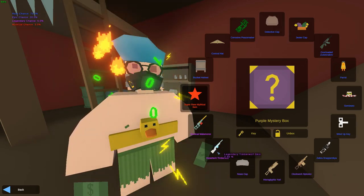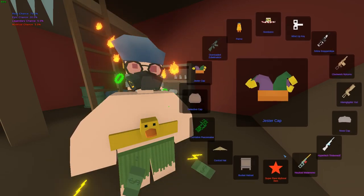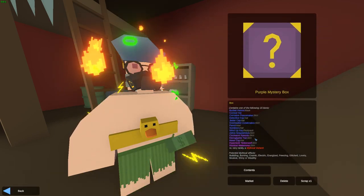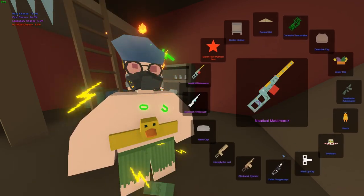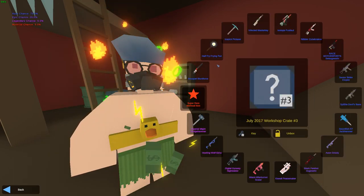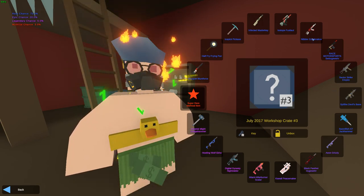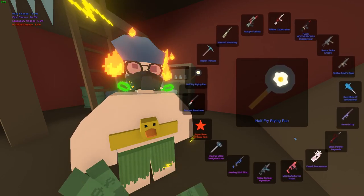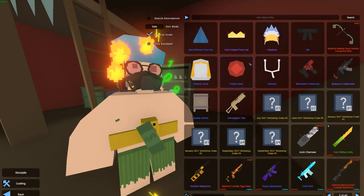Purple box — Hypertech. One away! Of course, one away. A Bucket Helmet. Nelson, why are you teasing me like this? That's one away twice already — or more, I don't even remember. The first box might have been one away too. We got the Yori. Now we're moving to Workshop Crates — these actually have nice skins: Miami, Kawaii, Aeon Grizzly, Howling Wolf, and even the Zubaknikov. If we get one of those or a Mythical I'll be quite happy. One away again! Imperial Light Slash Hammer.